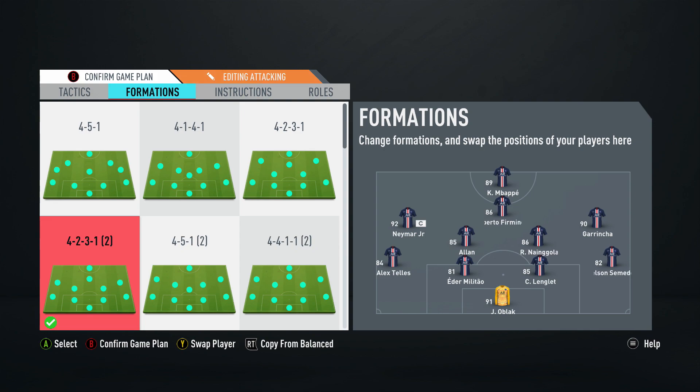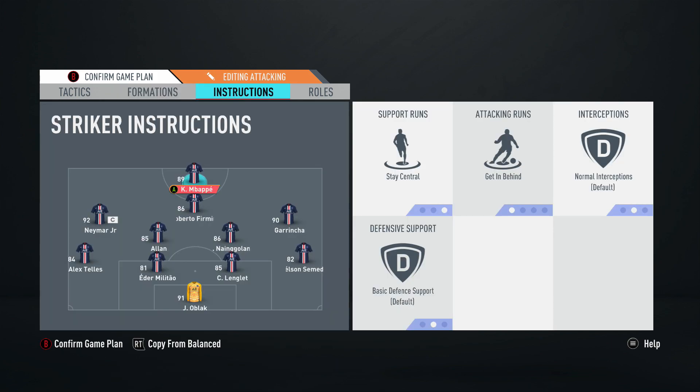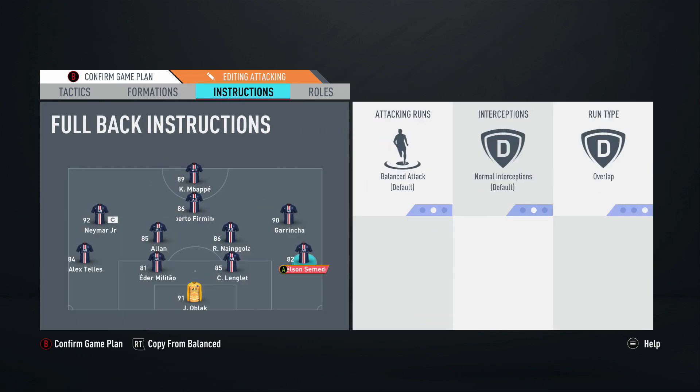This formation is a good, solid, compact formation: back four, two CDMs, left and right mids, a striker, and a CAM. It's very easy to use. On face value it doesn't look like it has too many weaknesses, but like all formations it can be beaten. It's definitely one of the better formations in the game, which is why a lot of people still use it — it's a brilliant formation.